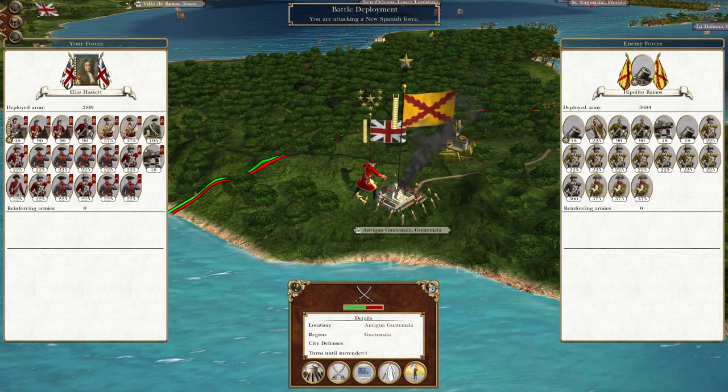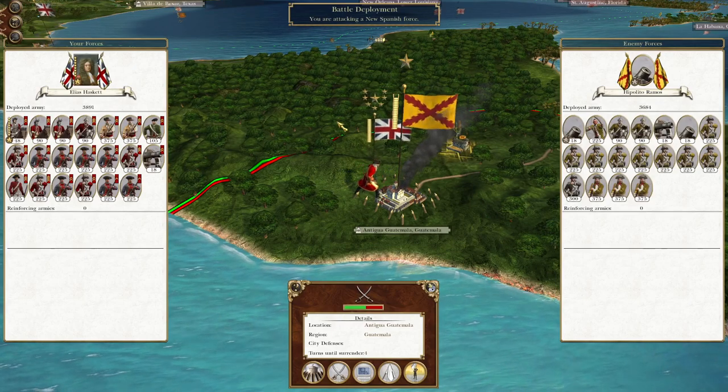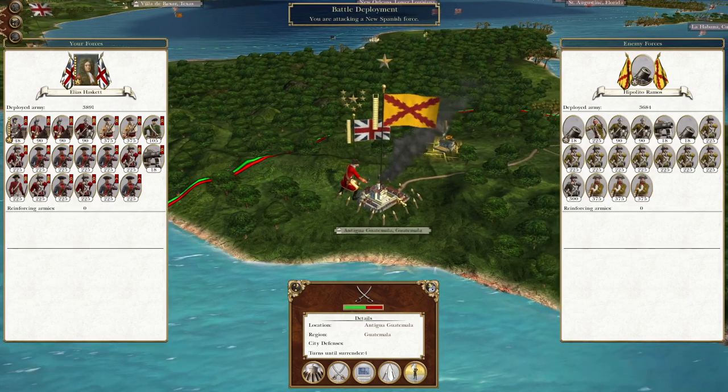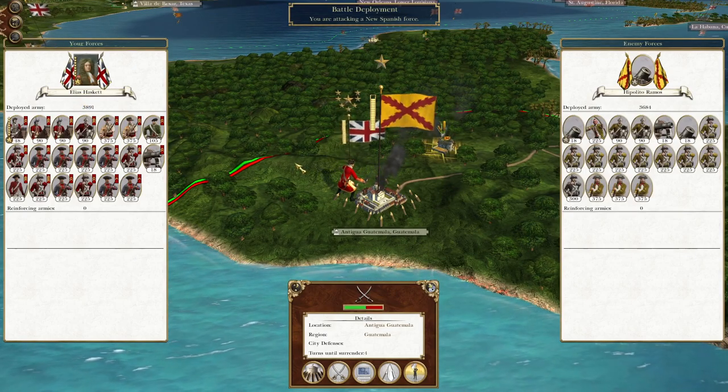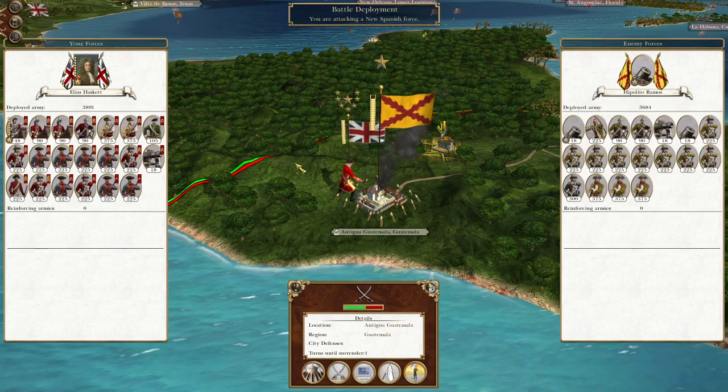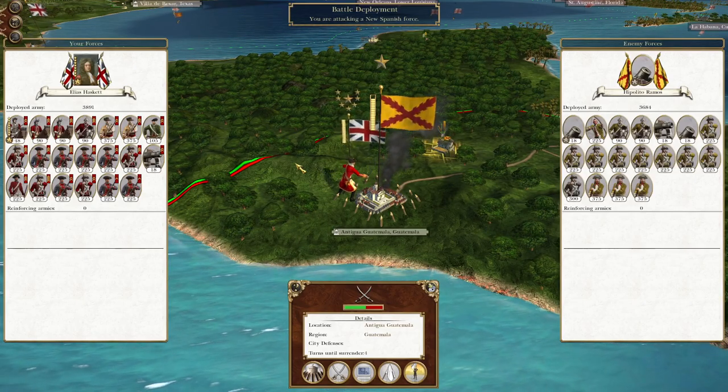What's up guys? This is the Rifleman and I am back to bring you to the next episode of my Empire Total War Let's Play as Great Britain. So to pick up where we left off, our force under Elias Haskett is still driving south through Central America and has hit the territory of Antigua, which we can take from the New Spaniards.